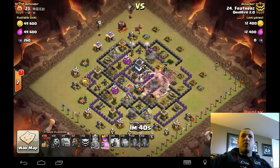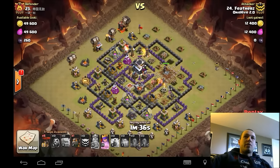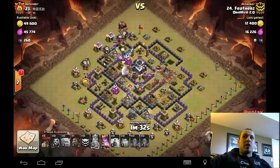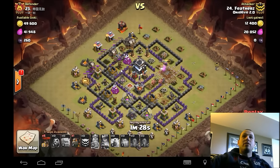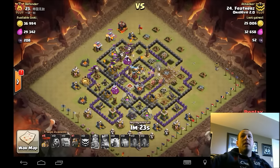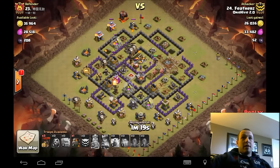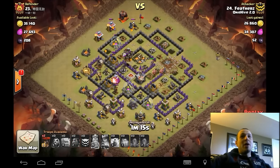He goes ahead and starts the deployment of his lava hounds. First one goes in from 12 — really good spread on that. Soaks up a bomb. Loons in on the archer tower. Another bomb gets soaked up right away by that full health lava hound — that's really good. He's going to have two of those lava hounds over top there for a very long time. Air defense is already down though, and he probably could have gotten away with swagging his lava hound.